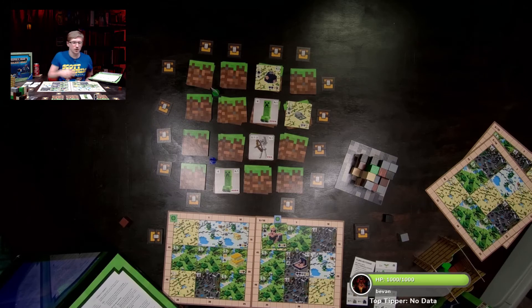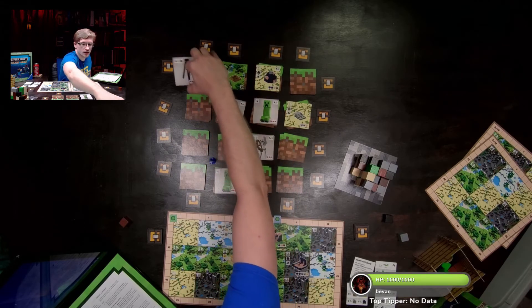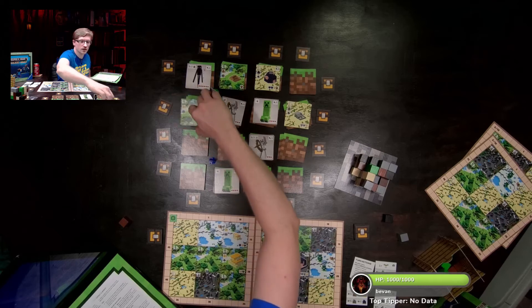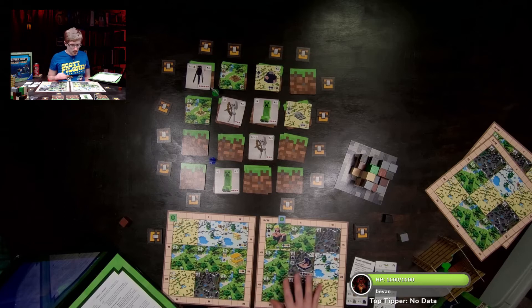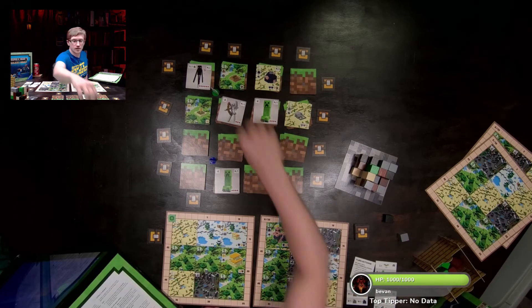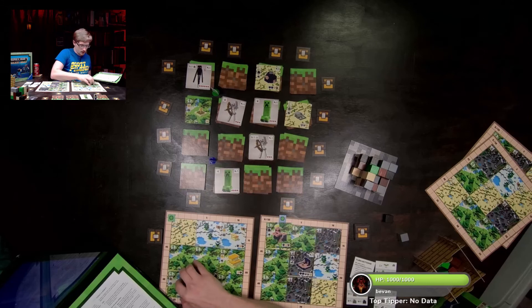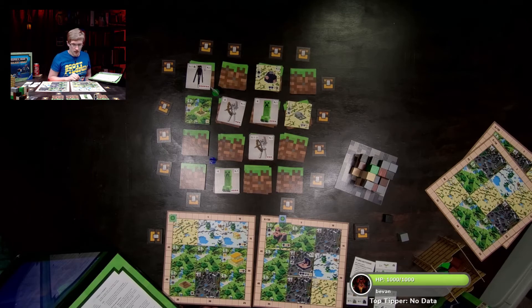Armor Dude is going to explore. Using the wood he already has, he grabs another block and now has fifteen points worth of structures planned. That's his turn.